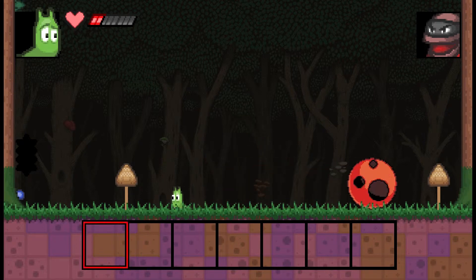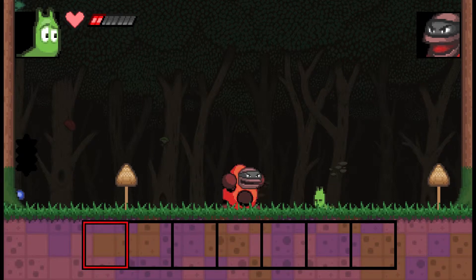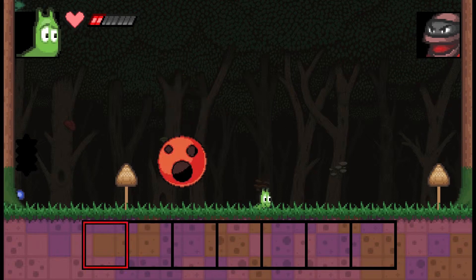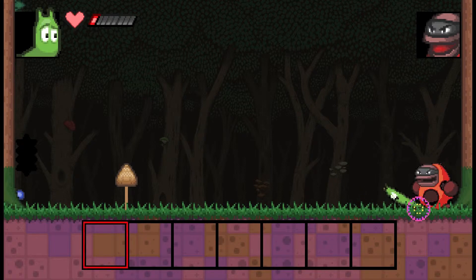If you want to give this a try there'll be a link to the demo in the description below — probably the Kickstarter page because I think that's where the demo is, or maybe the Greenlight page has it too. I'll put both down there, and then you can see if you can beat this mid-boss guy because he is annoying.